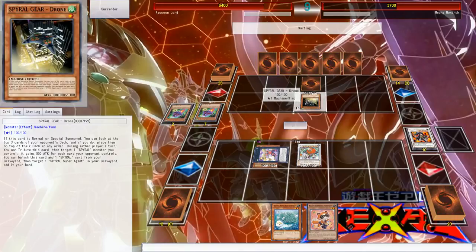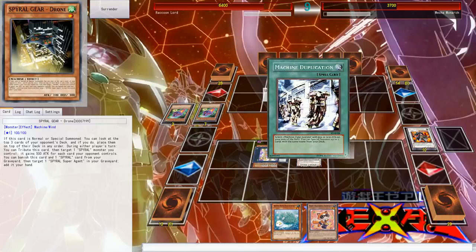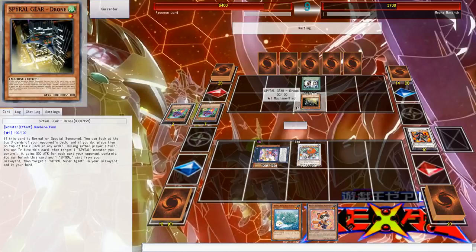This card has also amazing artwork. If this card is normal or special summoned, you can look at the top three cards of your opponent's deck — you can arrange them and only attribute one spiral. One Spiral monster gains 500 attack. Oh, they can look at my top three cards! That's kind of crazy because they can arrange my top cards each time — top three each time.